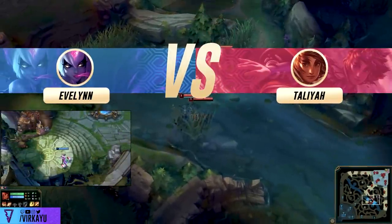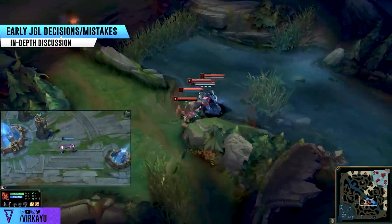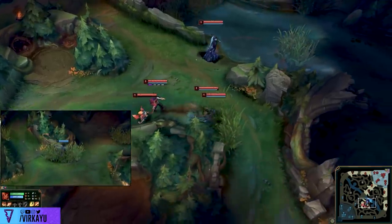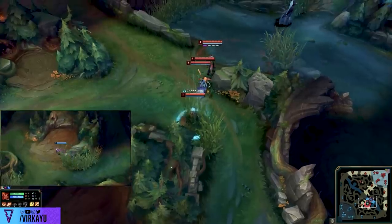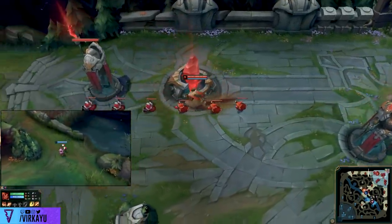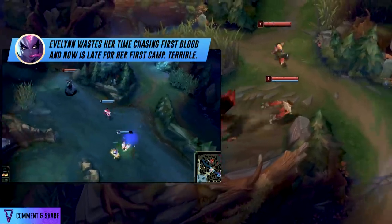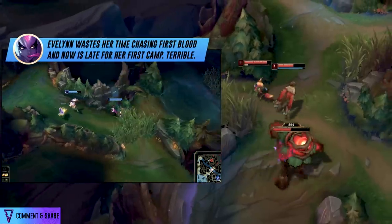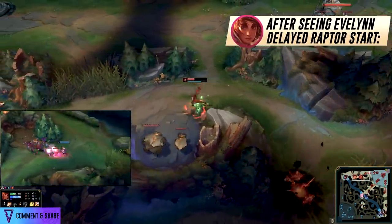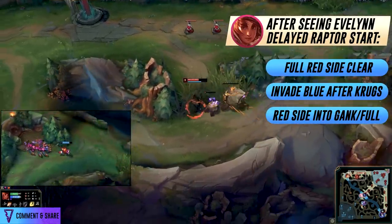We have a good example here: Taliyah — your quintessential meta jungler who likes throwing rocks — versus Evelynn. Taliyah does red into Krugs. Seeing the Evelynn, what should she do next: full red-side clear, immediately invade the blue after Krugs, or red side into a gank or full clear? Evelyn starts on raptors as expected, but instead of going down to red and Krugs for vertical jungling, she goes straight up from raptors. If you're watching your minimap you would see this. That means Taliyah, after red-Krugs-Raptors, decides to invade the blue and grump. Is this a good decision?